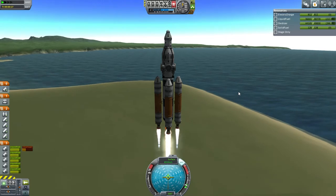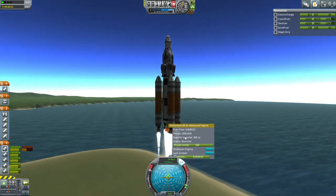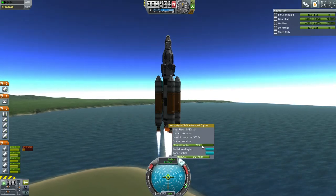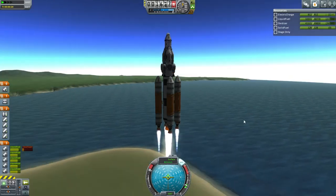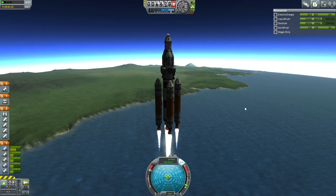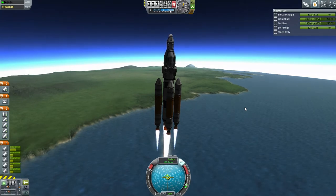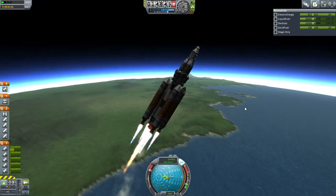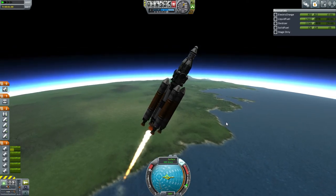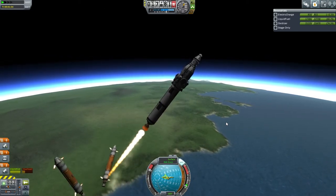We can throttle down. Actually what we can do right now is thrust-limit the center engine instead — its ISP isn't as good as the mainsail's right now. That should be better. Looks pretty stable, but now it's time for a turn. Mainsail's about to run out so I'm going full throttle there. Separation is good.